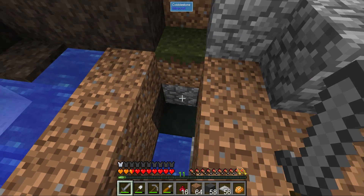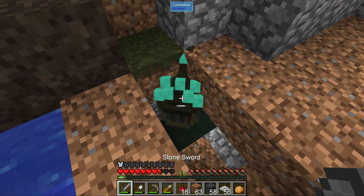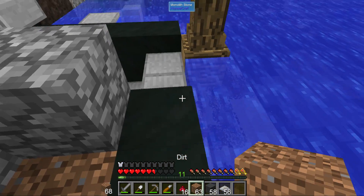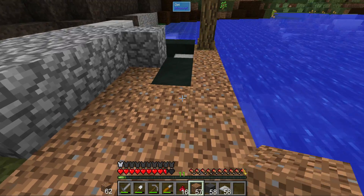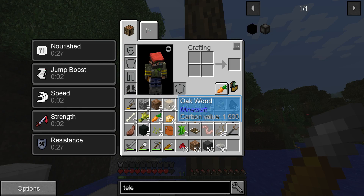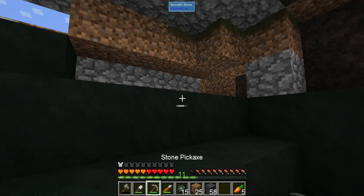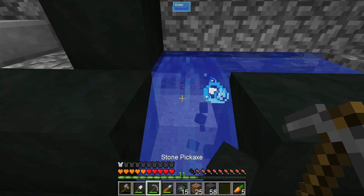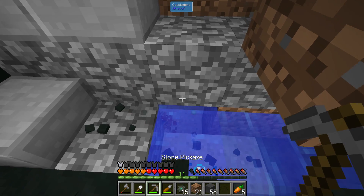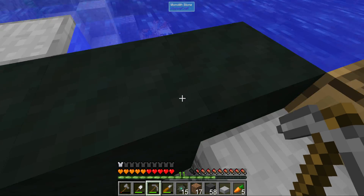I thought I could run down here, build a wall, and mine out this entire staircase, because we're probably going to need a lot of this monolith stuff. I blocked off the evil creatures — nice. Now I can block off all the water here as well and easily farm these stones, which is great. I'm going to grab all of these because they will definitely be useful.